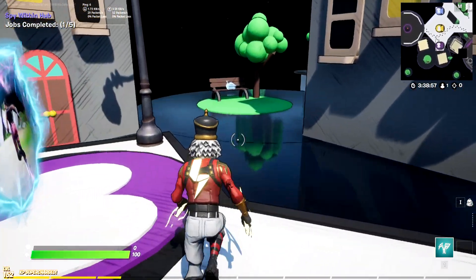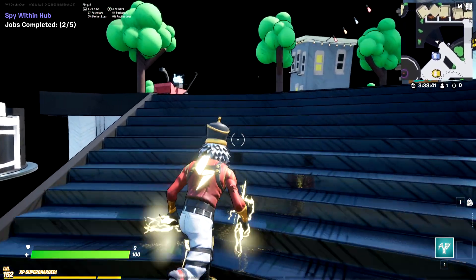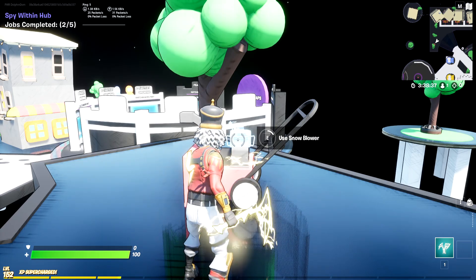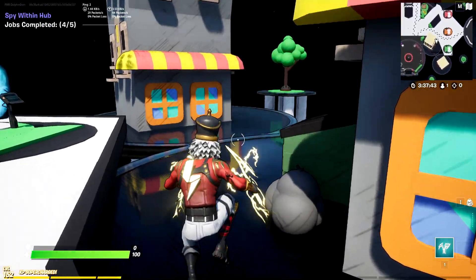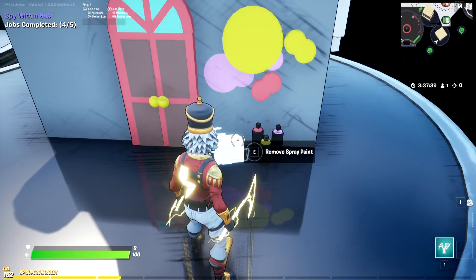The second job can be found in the back left corner of the hub, also on a bench. You can find the third one on the snowblower, which is located to the left of all the matchmaking portals. The fourth one can be found on the slide by where all the featured rift portals are. And the final one is found in the back right hand corner of the hub on the side of the building by the graffiti.